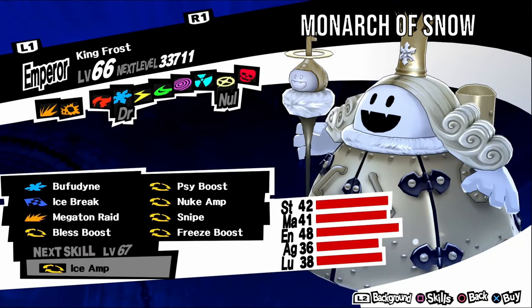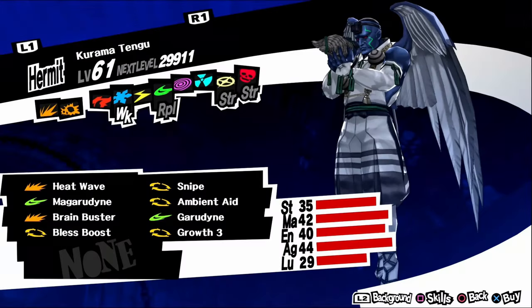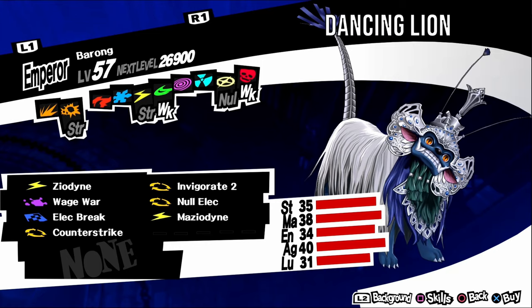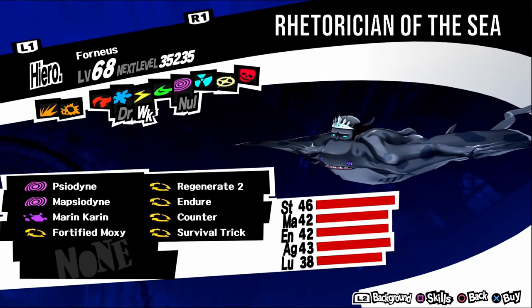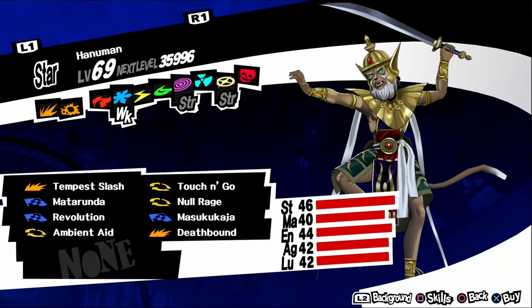King Frost, aka Monarch of Snow, has no weaknesses. It has an upbeat personality, so negotiate with funny answers. It can be found in Path of Sheriruth levels eight and eleven to thirteen. For a fusion, fuse a Ganesha and a Seth. Kurama Tengu, aka Monk of the Valley, is weak to ice. It has an irritable personality, so negotiate with serious answers. It can be found in Path of Sheriruth levels eleven and twelve. For a fusion, fuse a Skadi and an Ananta. Barong, aka Dancing Lion, is weak to wind and curse. It has a timid personality, so negotiate with kind answers. It can be found in Path of Sheriruth levels eleven and twelve. For a fusion, fuse a Fortuna and a Hecatoncheir. Triglav, aka Rhetorician of the Sea, is weak to electric. It has a timid personality, so negotiate with kind answers. It can be found in Path of Sheriruth levels twelve and thirteen. For a fusion, fuse a Hecatoncheir and a Yolungu.